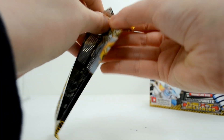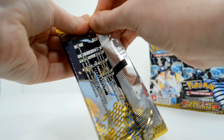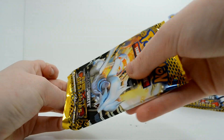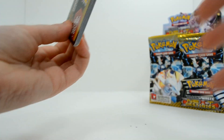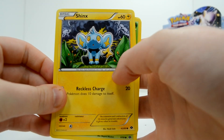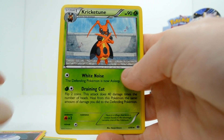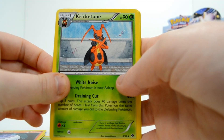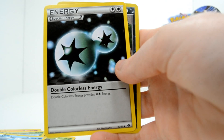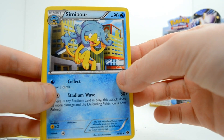Reshiram pack now. We have another Shinx variation, Pansage, Grimer, Staryu, Litwick, Cricketune. Now that's an example of a Pokemon I don't really like that much. Frillish, a Double Colorless Energy — I remember those — a Reverse Sneasel, who's sticking up his middle claw, and a Simipour rare.